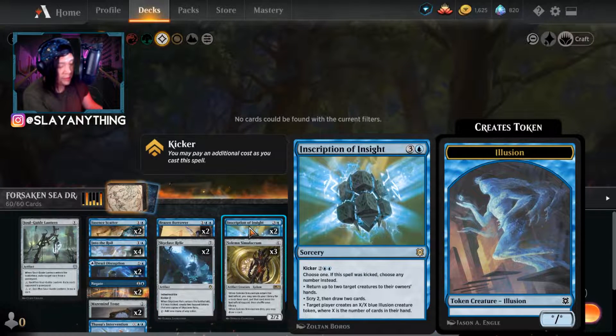At the four spot, we've got Inscription of Insight, a great sorcery costing three colorless and a blue. It has a kicker ability for two colorless, two blue, letting you play all three abilities: return up to two target creatures to their owner's hand, scry two then draw two cards, and create an X/X blue illusion creature token where X is the number of cards in your hand. Really cool, especially when you can kick it.